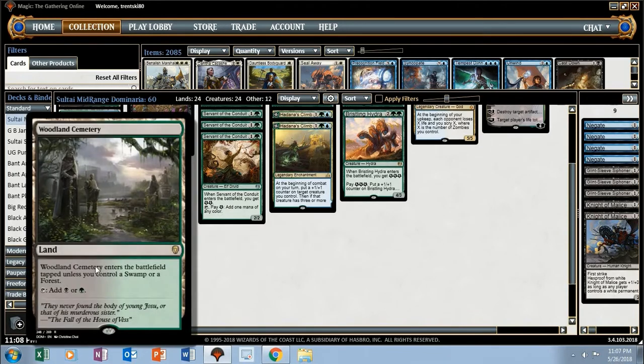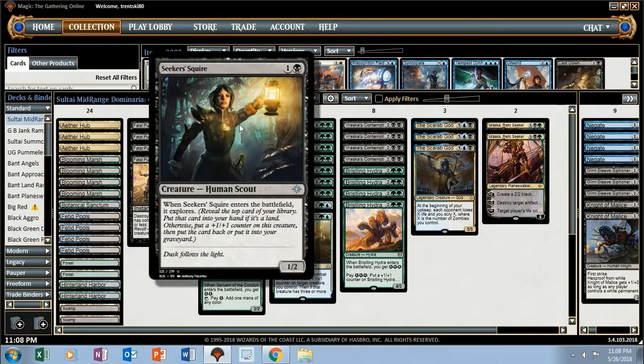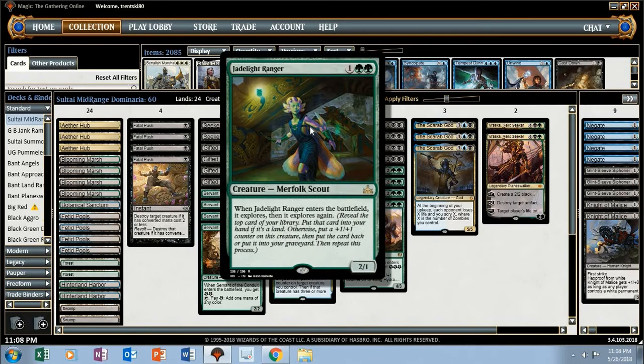Full playset of Fatal Pushes in this one. Two-drops: a couple of Seekers' Squire instead of Merfolk Branchwalker — I think the deck is more black. There are a lot of Goblin Chainwhirlers and Walking Ballistas out there, so Seekers' Squire might be better right now. If you have the option to play it over Branchwalker, we'll see. Playset of Gifted Aetherborn, playset of Servants of the Conduit for ramp, and a playset of Jadelight Ranger — lots of explore, draw filtering, and fixing.